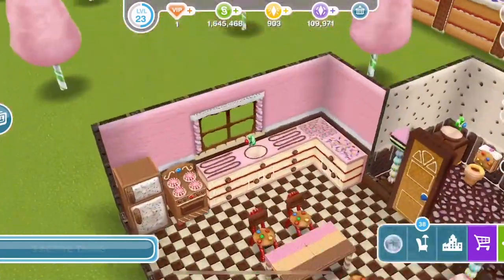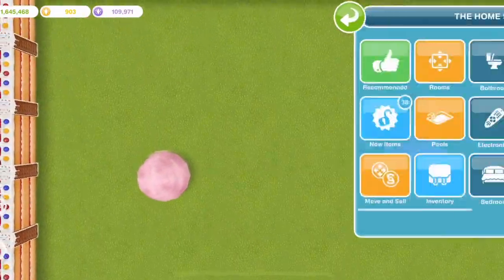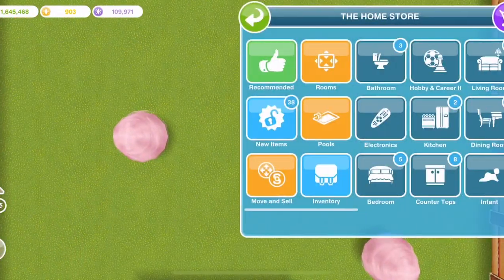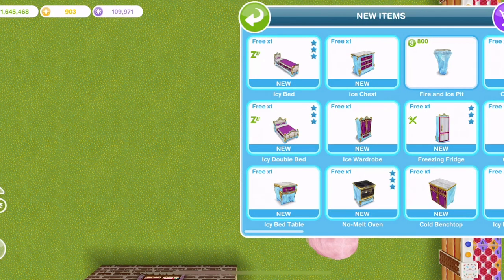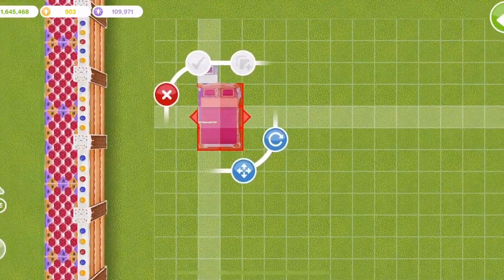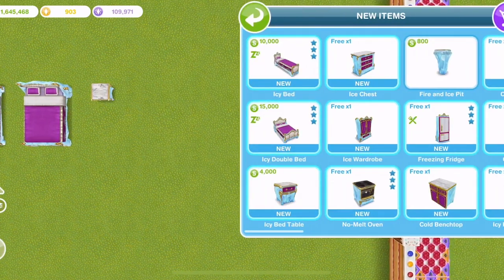We should check out all of the ice prizes. Let's go through new items in the home store and check out all the ice-themed prizes we won. As usual we get one free of everything, then you can see how much they cost once the free one is placed. There's icy bed stuff, a chest, a wardrobe - lots of stuff.